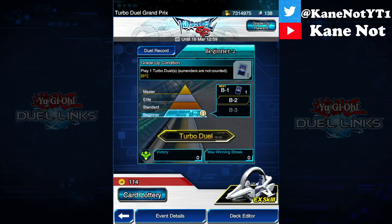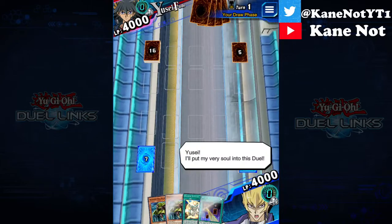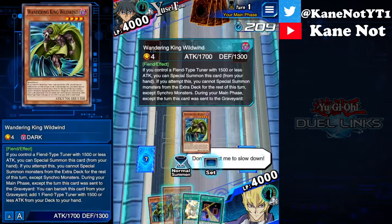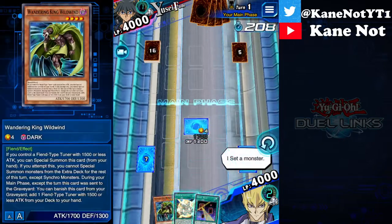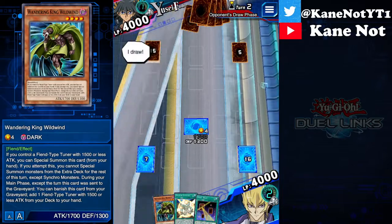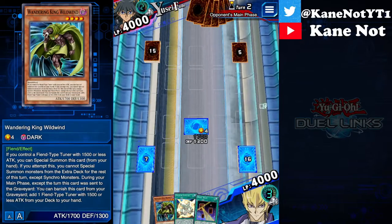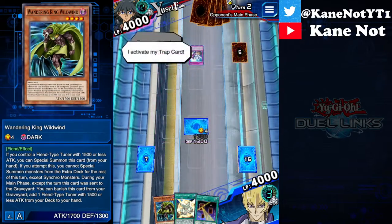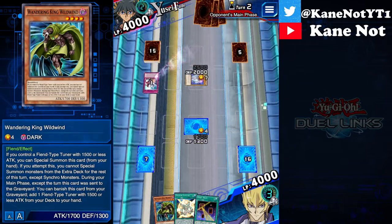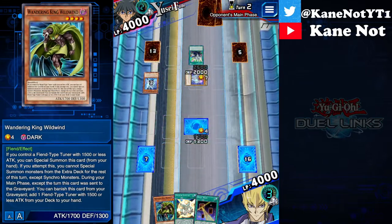Alright, so let's go for another round. Very solid in this duel. Jack, already? Don't expect me to slow down. I set a monster. It's my turn. Go ahead — I draw. So you're using Heroes, eh? Okay.